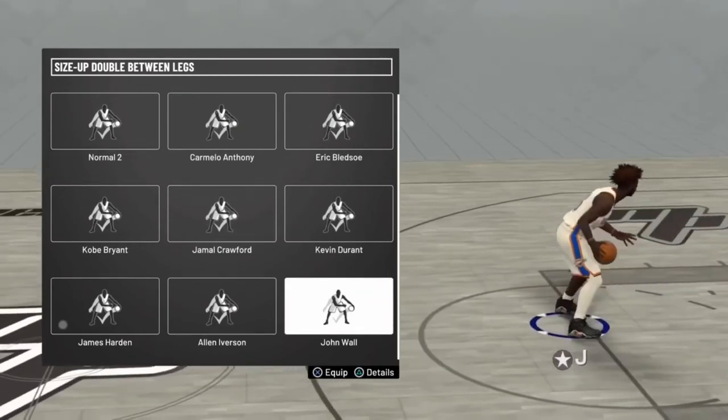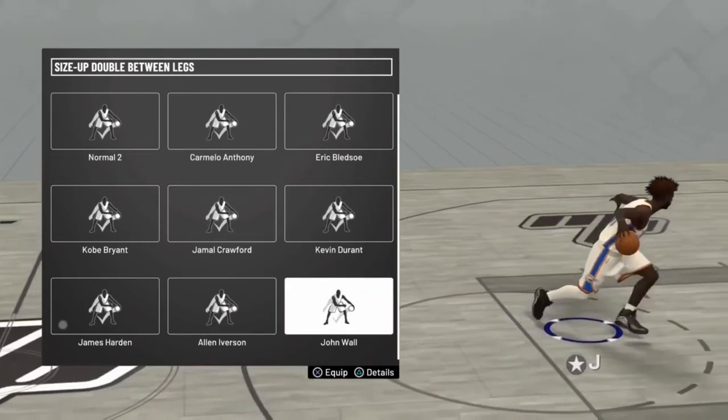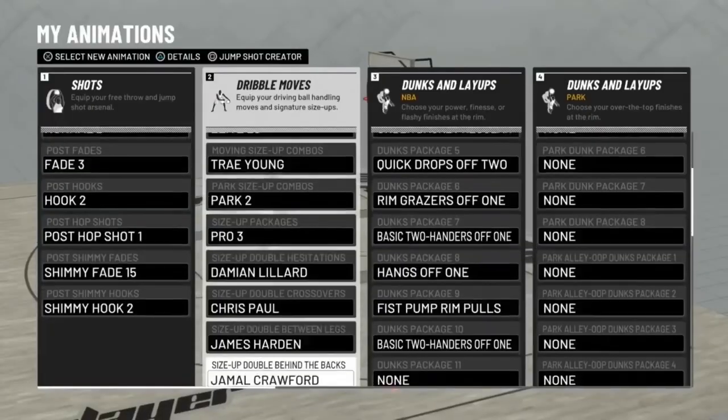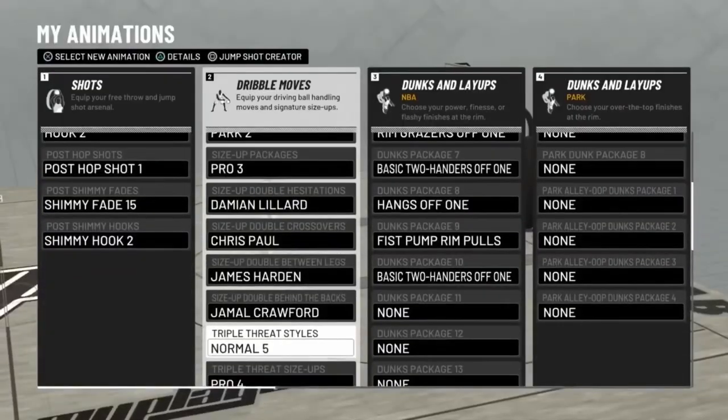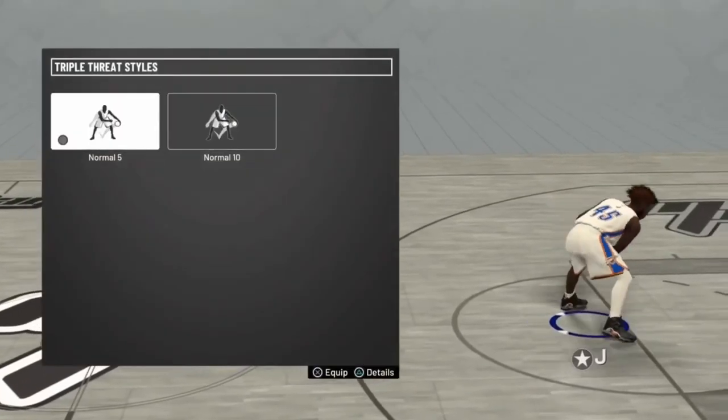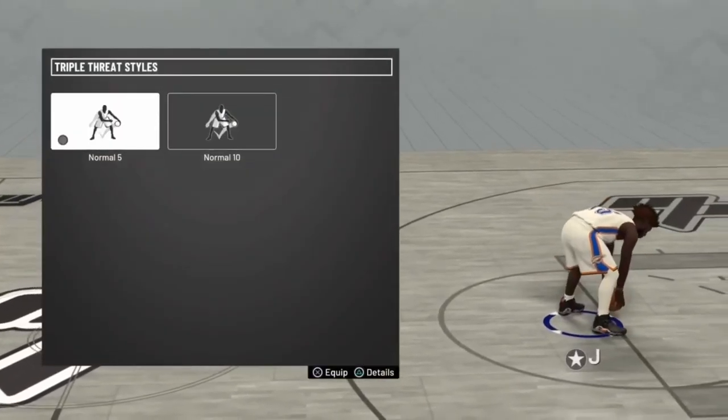I switched from John Wall, Jamal Crawford, and Carmelo Anthony — those are the four size ups between the legs that I switch between. They're all good. Jamal Crawford behind the back is nice.